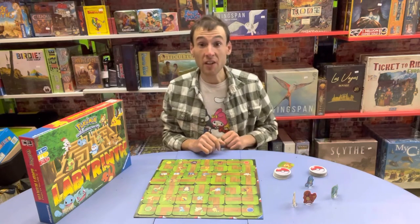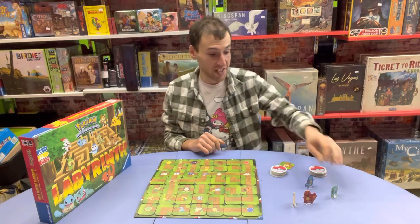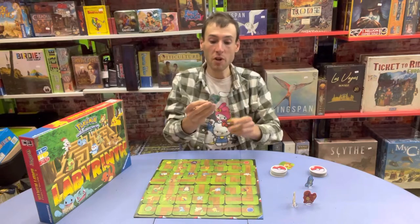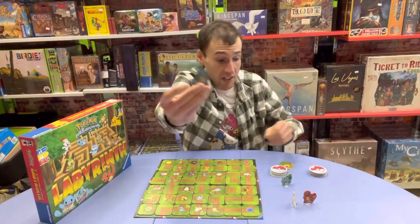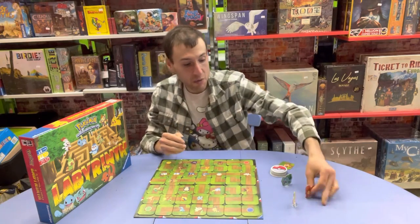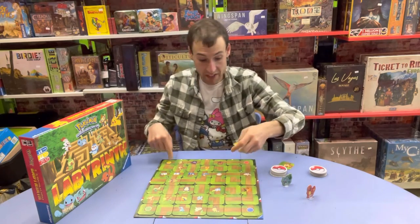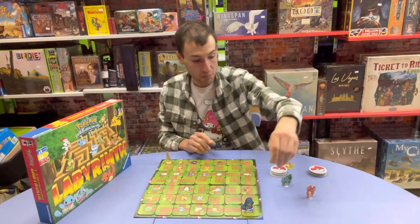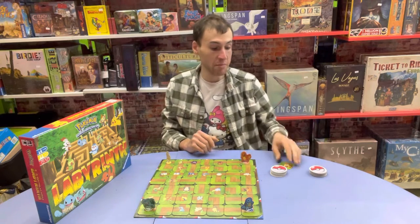That stack of tiles is going to go face down — you do not get to look at it. I'll explain that in just a second. This is a game for two to four players. There are four Pokemon standees: we've got Bulbasaur, Squirtle, Charmander, and of course Pikachu. On the corners of the board, you will have a yellow space — Pikachu will start his game there. Squirtle goes in the blue space. Bulbasaur goes in the green space. And Charmander will go in the red space.